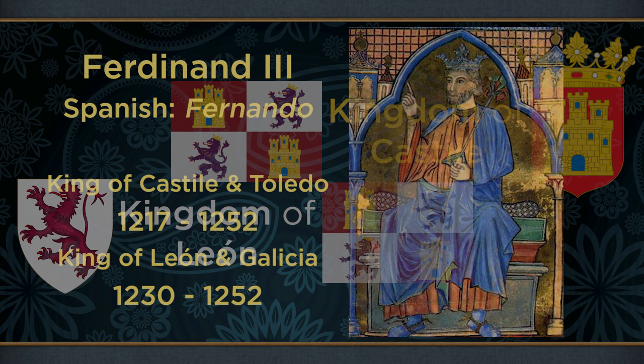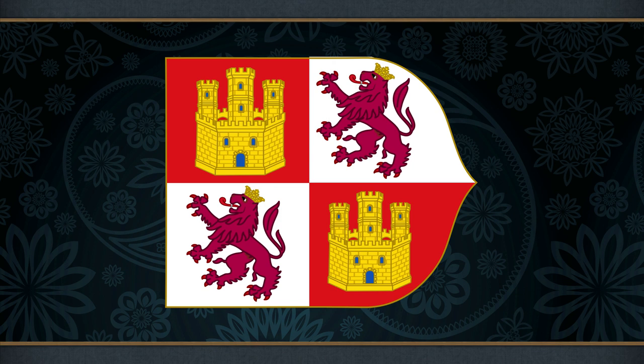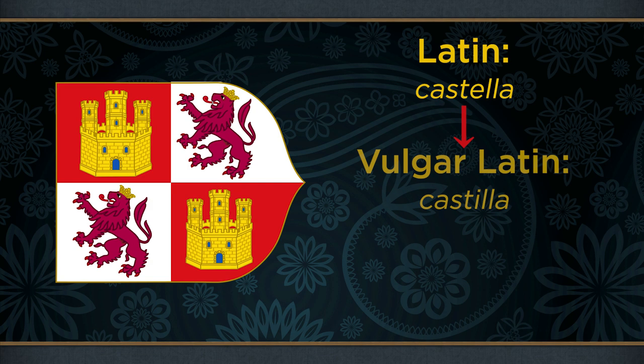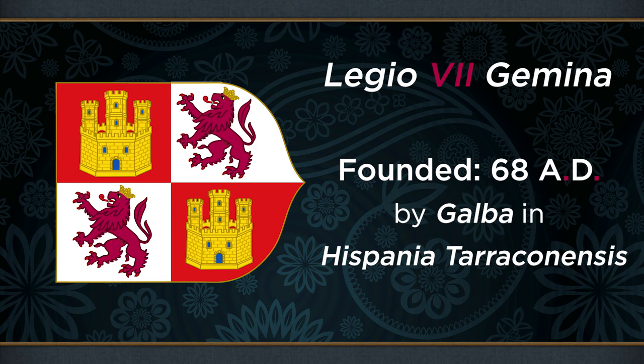Together, these are one of the best examples of canting arms — a coat of arms that represents the bearer through the form of a visual pun. These devices represent the etymological origins of the two countries. Castile is quite transparently cognate with the English word 'castle', and its name is believed to have originally meant 'the land of castles'. In the case of León, its name actually derives from a contraction of the Latin word 'legio', after the legion stationed there during Roman times. However, León is the Spanish word for lion — hence this coat of arms.